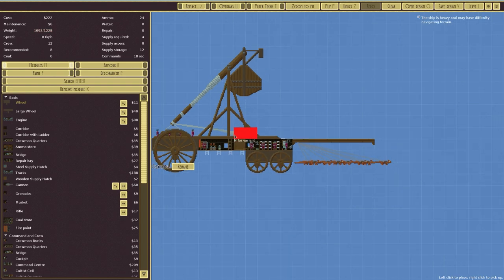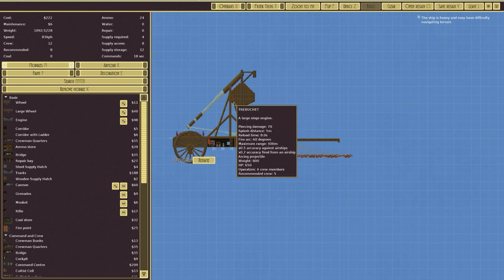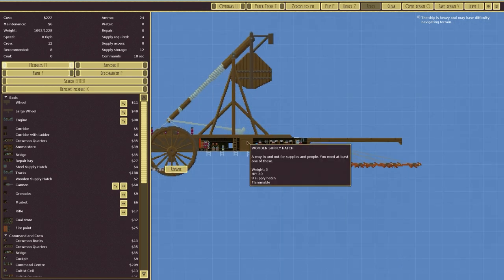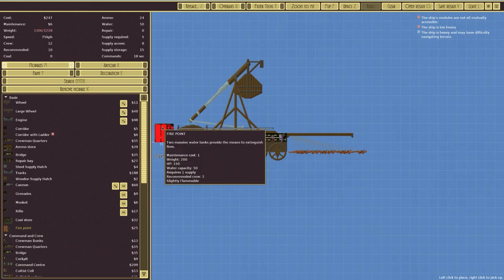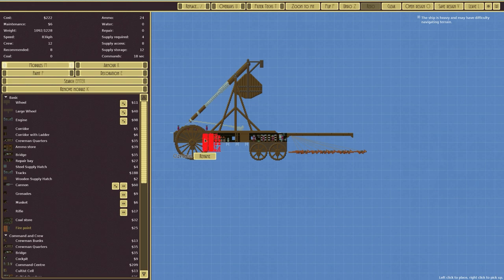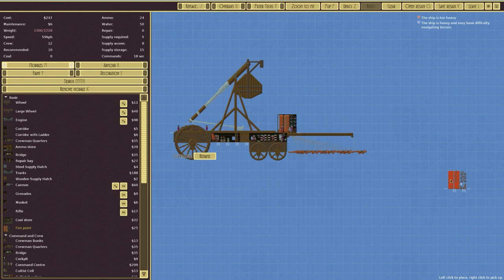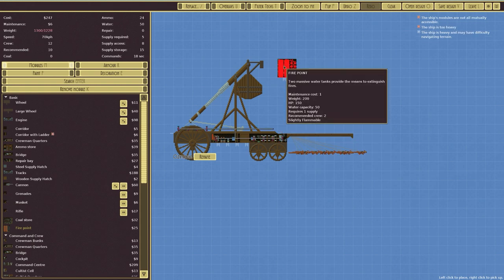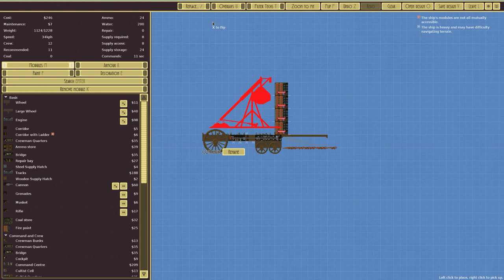It requires ammo — reload time is eight seconds. It doesn't say how much it takes, and I realize we can't put fires out. We could put a fire point on board but that increases the cost noticeably. Interesting — I can build up the front like this and it would actually be fine because it's an arcing projectile. That gives us options for builds. Anyway we're not going to have that — saving as 'the Sloth.'